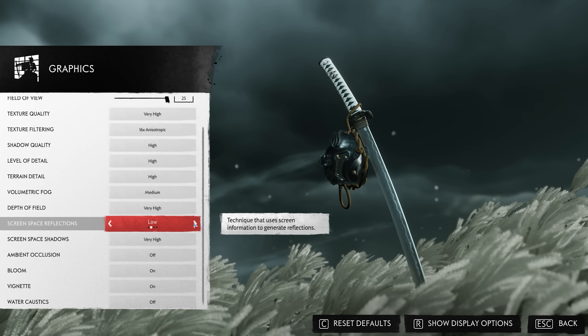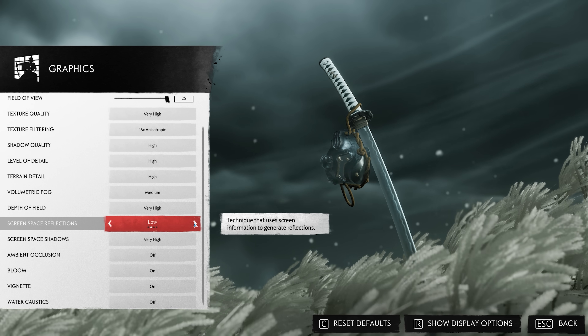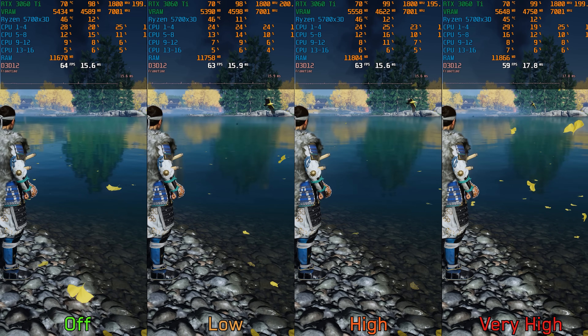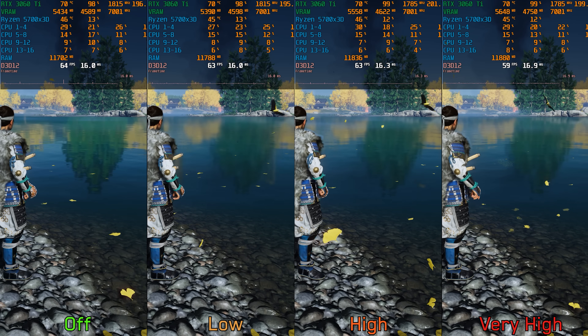Screen space reflections is straightforward — it controls the quality of screen space reflections. There's negligible performance impact when going from off to high. However, going to very high costs around 7%, so I recommend high screen space reflections.